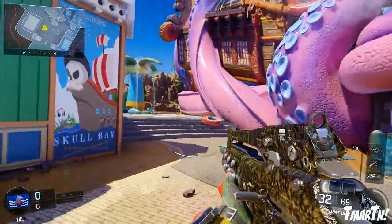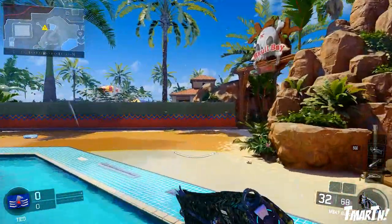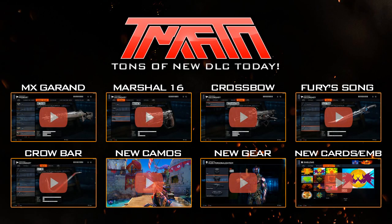So yeah, there you guys have it — three new weapon camos in Black Ops 3: Ritual, Prestige, and Etching. Let me know which one is your favorite of these three. Thank you guys so much for watching. If you guys missed any of the other videos we put out today, make sure you check them out — you can just click the annotation and I will catch you guys later.